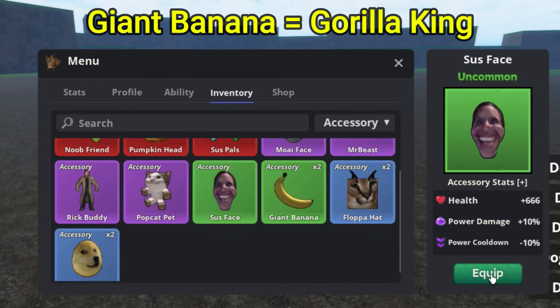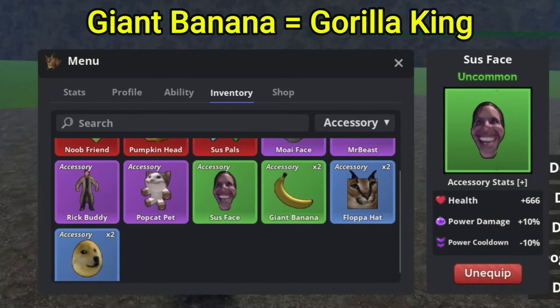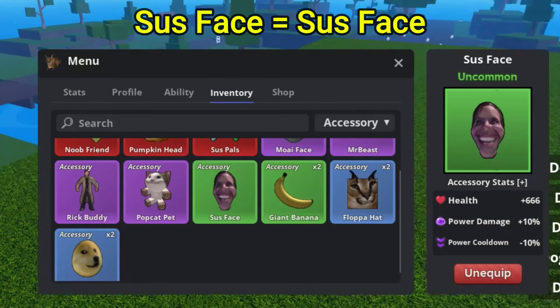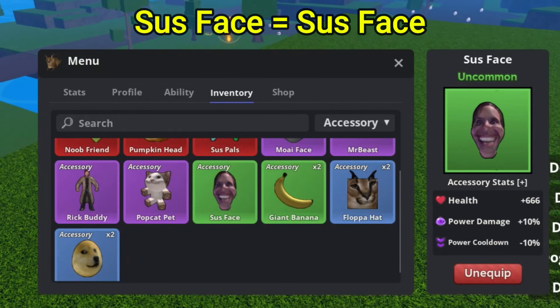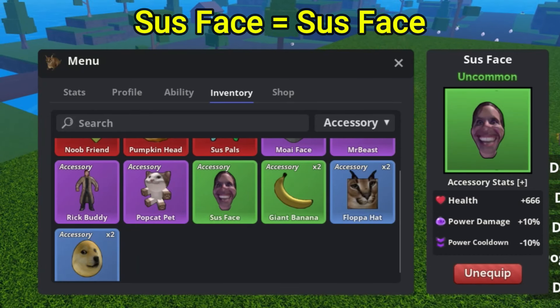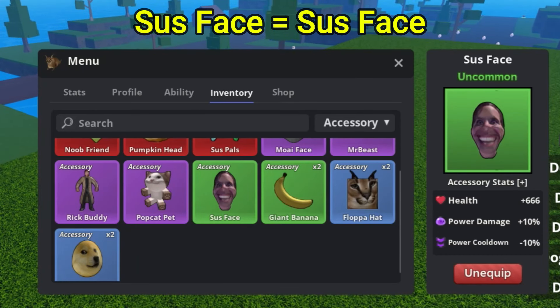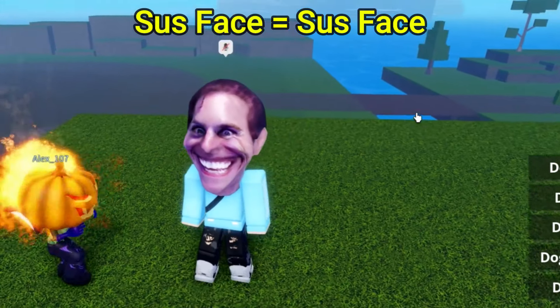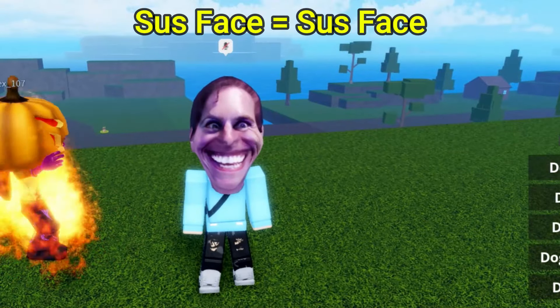We now move on to the Sus Phase, which is by far one of the funniest looking accessories out there. The Sus Phase accessory does give you 666 health, a power damage boost by 10%, and a power cooldown by minus 10%. This is what it does look like — something you'll see in your dreams if you have a nightmare.